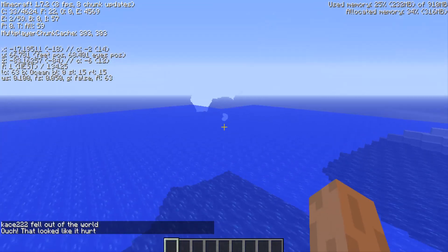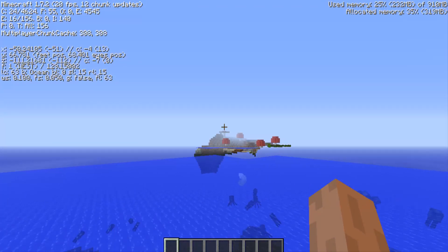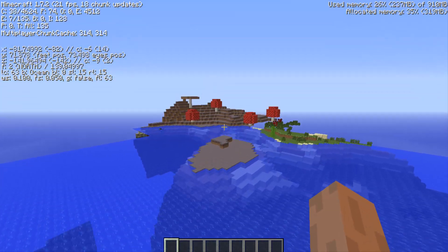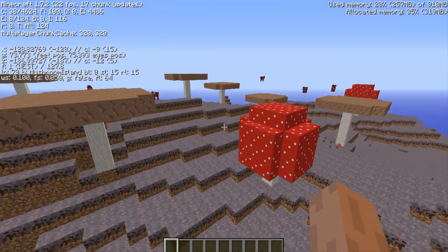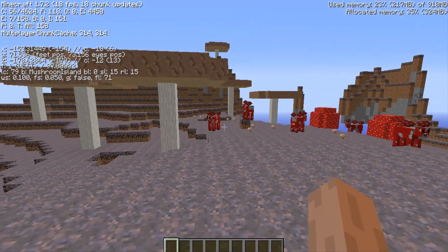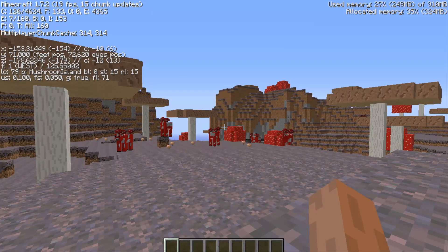There's always a lag spike when I'm walking straight over here for some reason. I might actually put this on multiplayer because you can do that now. Here are the coordinates: negative 153.31449 and negative 178.62346.